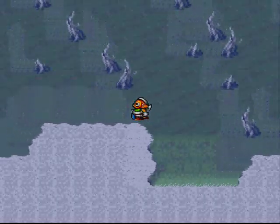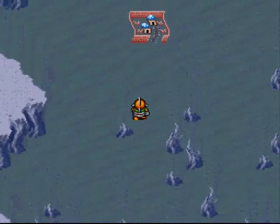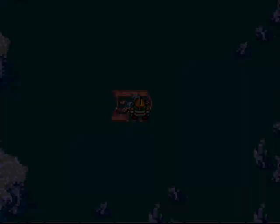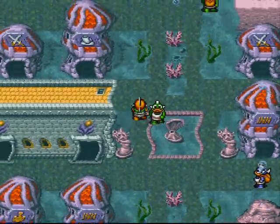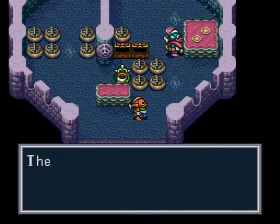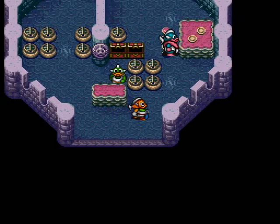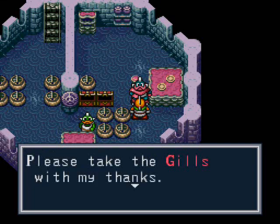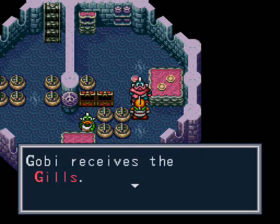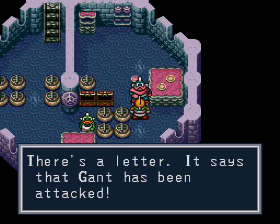Let's head to Prima again to deliver those goods and get those gills. Alright, here we make it. Now I'm giving you the goods. Now give me the gills! There's the Marble 3. You don't say anything new. Here's your goods. Now we can go deliver those skills. Yep, Gant has been attacked. It's too bad.